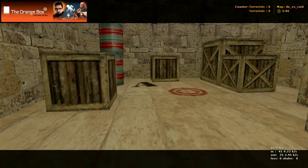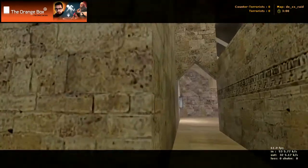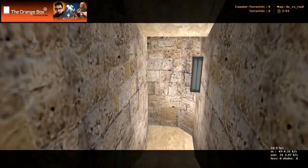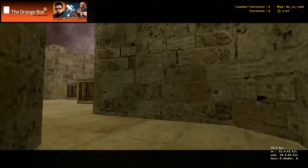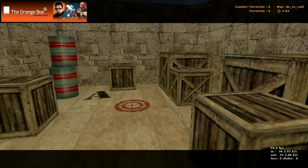Over on this side you have bomb site A right there, and that just leads up to here. Or if you go down this way, that's where you're going to come out — right there, just like that.